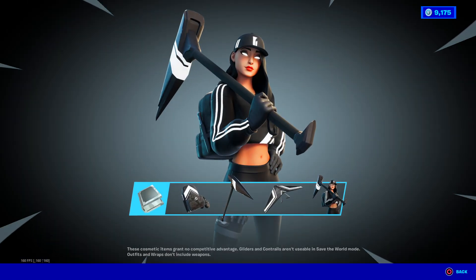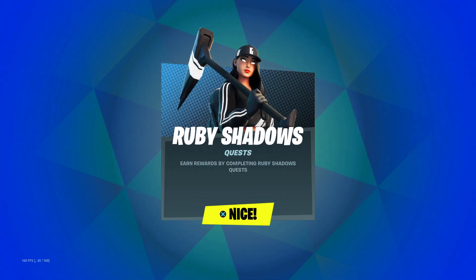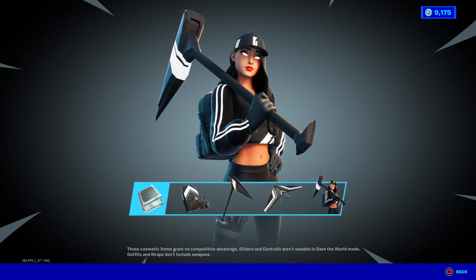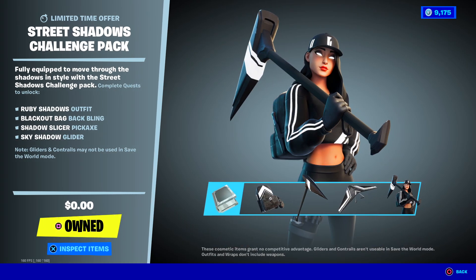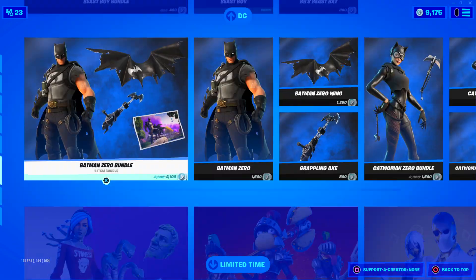The Ruby Shadow version doesn't even show me. It comes with the harvesting tool, style skin, glider, and back bling. So yeah, we can definitely purchase that. It's actually pretty cool. It won't show any actual card information, so nothing to blur out there. I own this — apparently there are challenges, and then you unlock the style. So that's there for anybody that didn't know. Be sure to check that out.